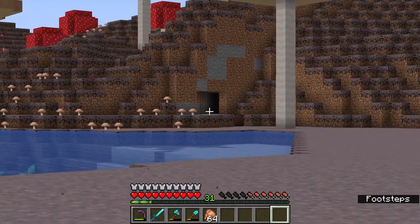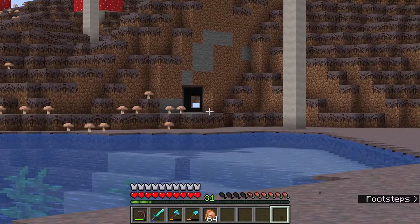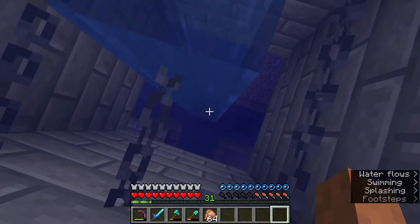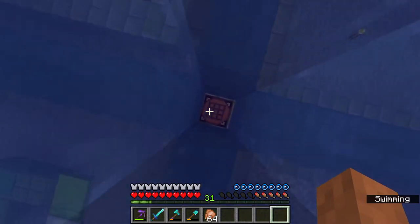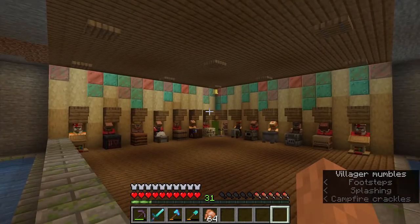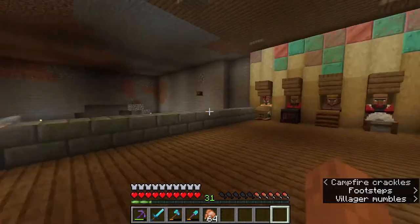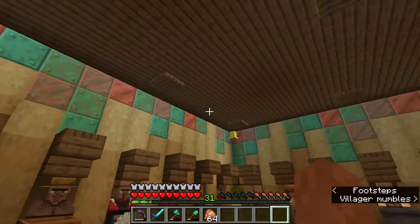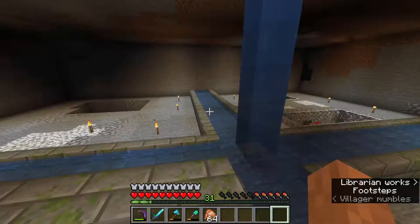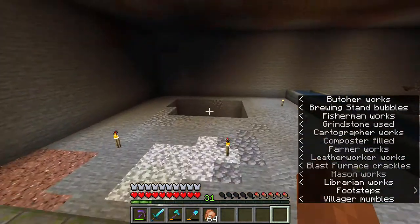I made a path that goes straight to the skeleton farm, and most importantly I have added a little bit more to the villager area. I think this looks so cool with the copper — it gets more oxidized the lower it gets. I just think this looks so cool.